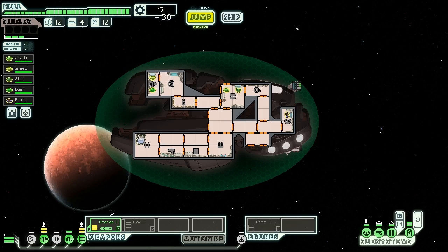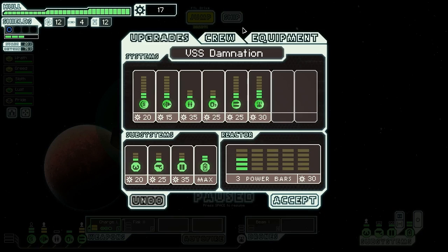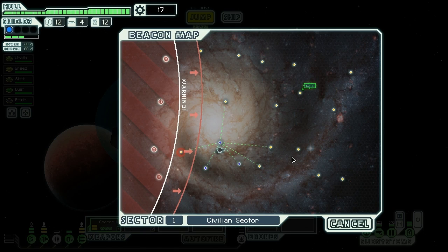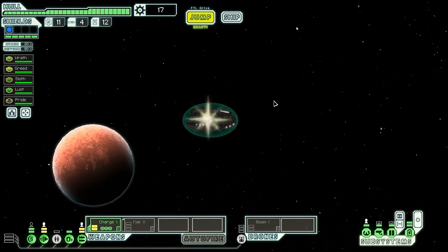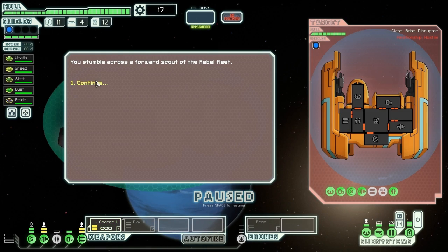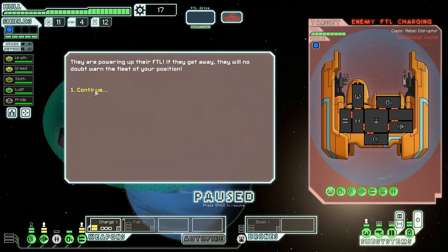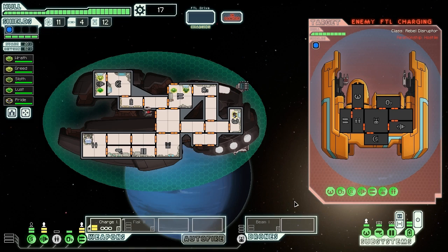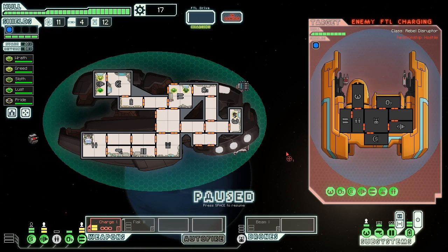We'll keep the charge ion online for now and buy one more power bar to begin with, because we want to start getting that power deficiency dealt with so we can get back to normal priced power. At the next beacon we stumble across a forward scout of the Rebel fleet powering up their FTL drive — if they get away, they'll no doubt inform the fleet of our position. We can't have that. So we activate the backup battery quickly and hope to get through their defenses.